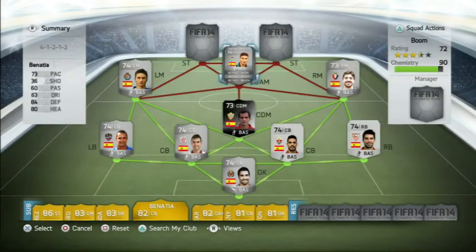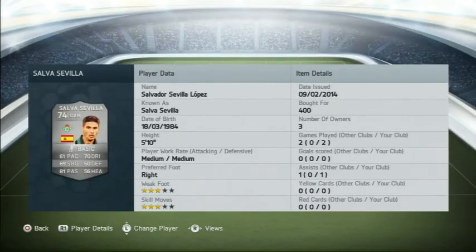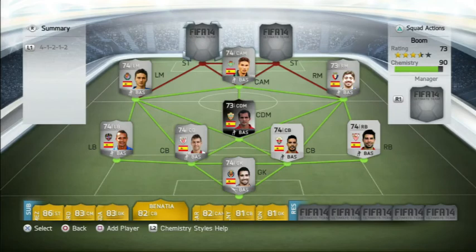In the CAM spot we have Salva Sevilla, he's got 400 coins, 81 passing and 70 dribbling. 3-star weak foot, 3-star skill moves — he's quite a good player.